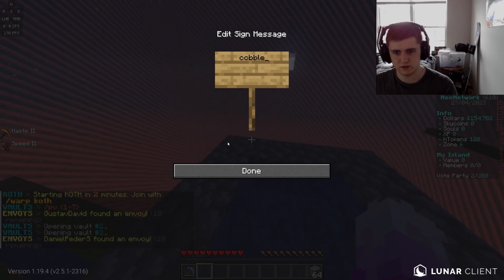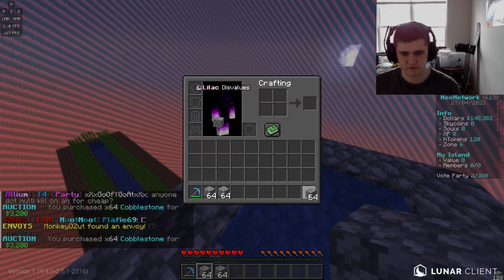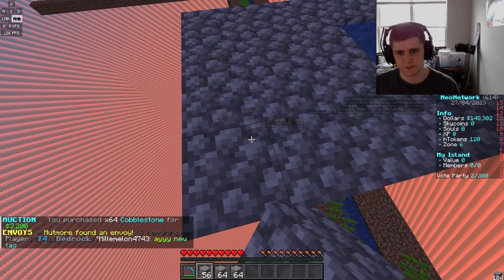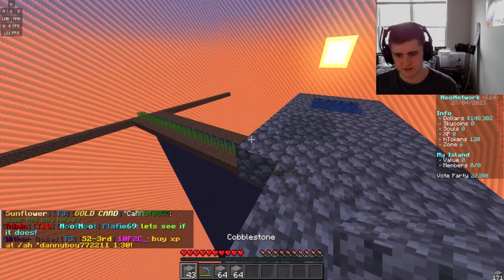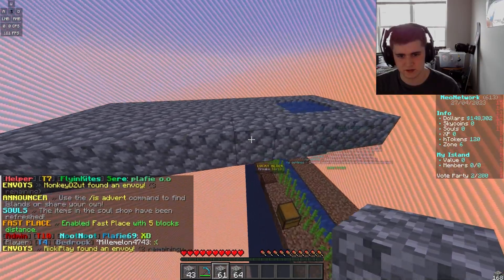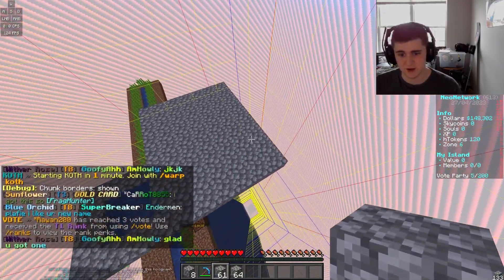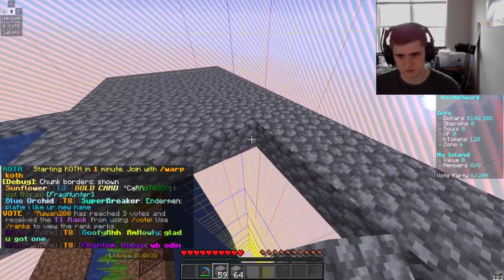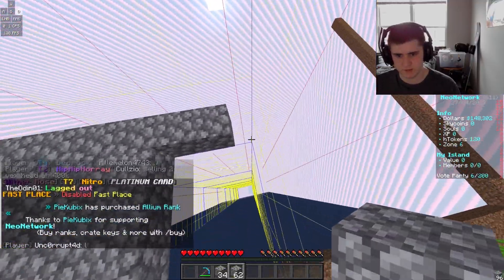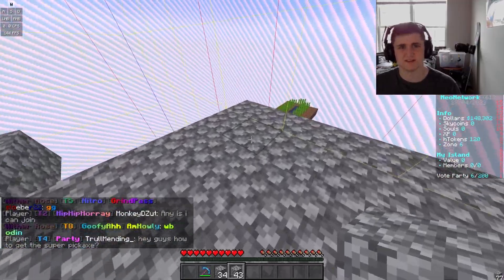Let me check the auction house for cheap cobble — 50 apiece, sure. I'll buy two stacks of cobble, just enough to build a platform and make the cobble gen. I need to remember how I made it last time. I have fast place so I should use that — fast place five. I want to make sure I'm doing this all in the same chunk, because that's something I didn't do last season and it messed things up. Let me build right up to the edge of the chunk.